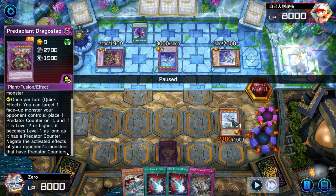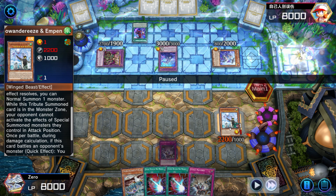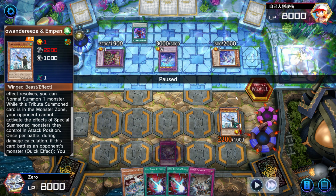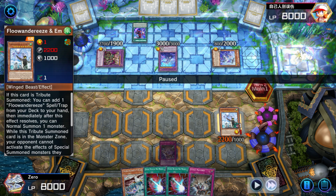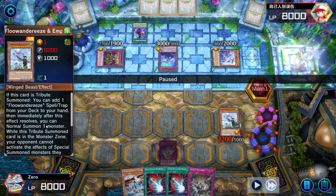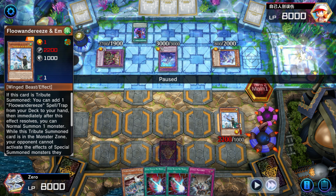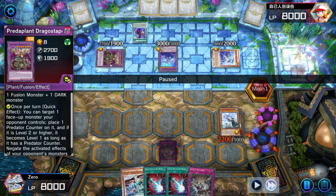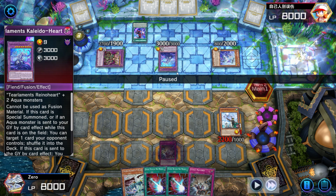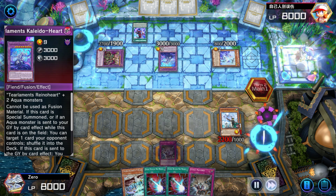Dragostapalia negates the activated effects of your opponent's monsters that have Predator counters. Empin has one activated effect — that is when you attack into it, I can banish a card and cut your monster's attack and defense in half. I can't use that effect with Dragostapalia applied to Empin because of the Predator counter. What is NOT the activated effect of Empin is its continuous effect that says monsters in attack mode can't activate their effects. That is a continuous effect of Empin, so it is not negated by Dragostapalia. So the activated effect of Kaleidoheart cannot be activated because it's in attack mode. If they had brought it out in defense, they could have activated the effect. That's an important interaction that can help you win games.